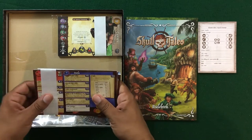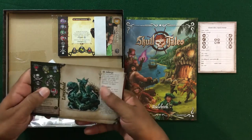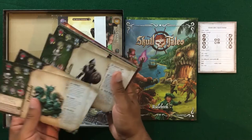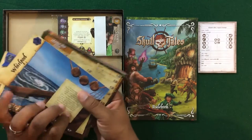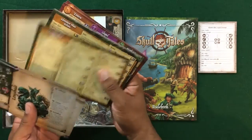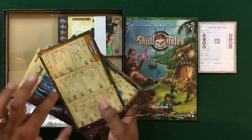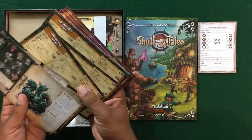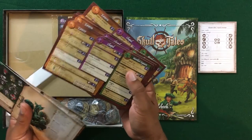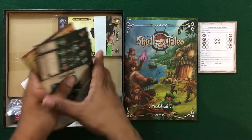Next we have what looks to be the ship cards. Here we've got some monsters and ships — a little bit of both with different monsters, ships, and events on the back. We've got some nice quick reference cards, so we do actually get the reference sheets — they're just not in the rulebook. We've got enough for five players, and it also looks like some more reference sheets for the different things for all five players.